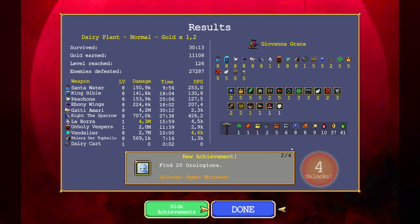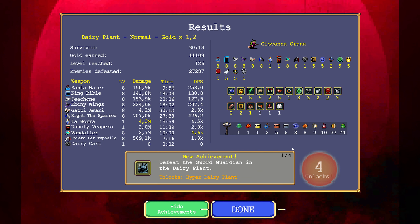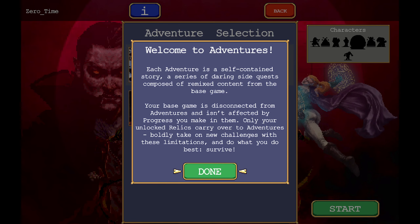Find the Dairy Plant and find 20 — or something. Speed level 60 in the Dairy Plant. Lock hyper mode for 3 normal levels. The sword guardian. So yeah, I got a bunch of stuff. Adventures — what's this? Welcome to Adventures. Each adventure is a self-contained story. A series of daring side quests composed of remixed content from the base game. The base game is disconnected from adventures and isn't affected by progress you make in them. Only your unlocked relics carry over to adventures.